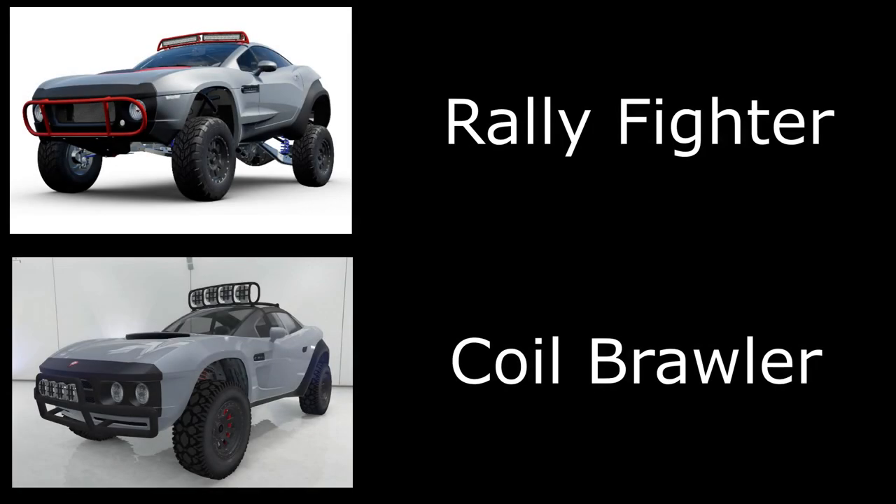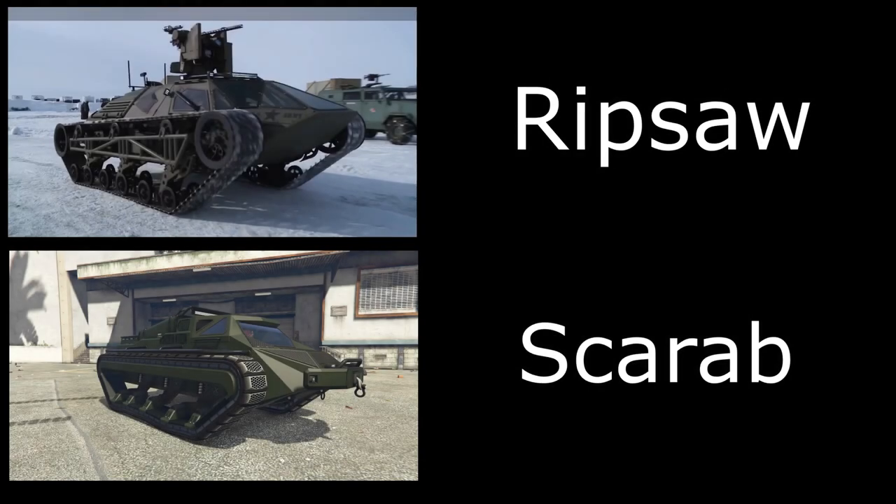Then we have the Rally Fighter, which you don't really see until the very end of the movie. You can't get it that accurate — this one is a little bit off — but for a Fast and Furious car meet most people will recognize what it represents.